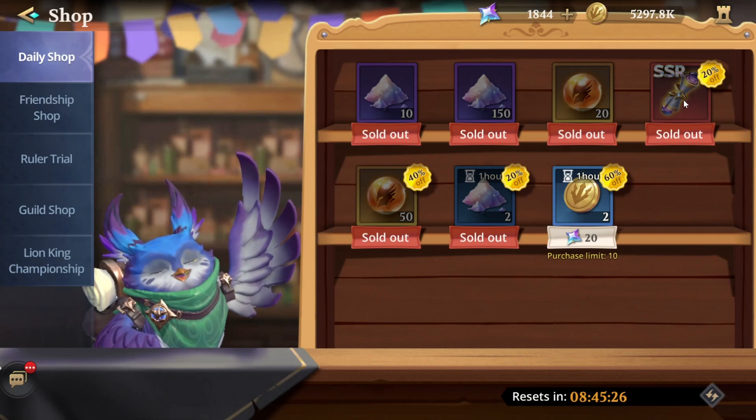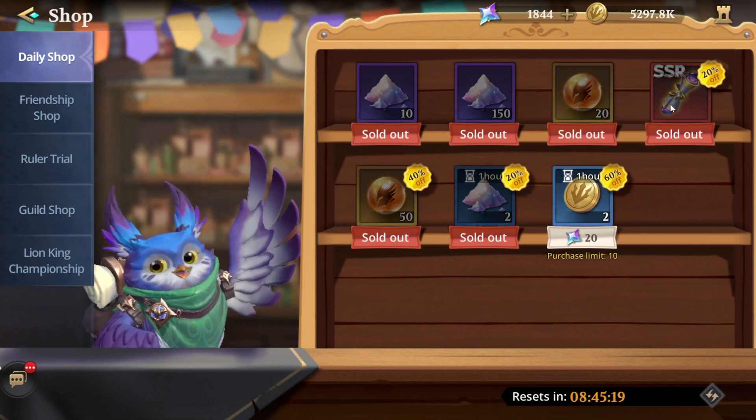The recruit scrolls here traditionally cost 240 gems for one, but you can buy one in the shop every day for around 194 gems. It is efficient, so you should be buying it.